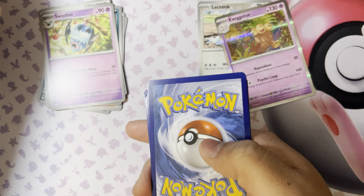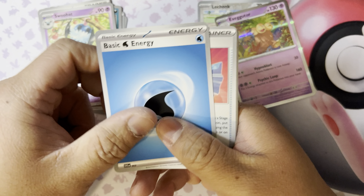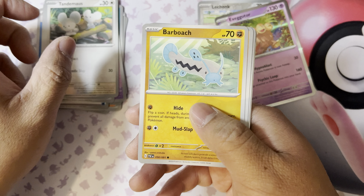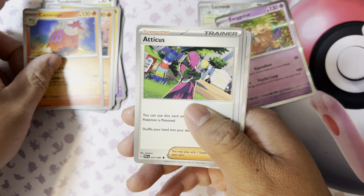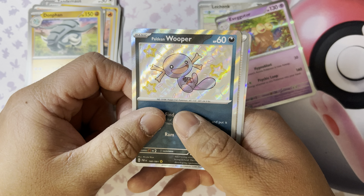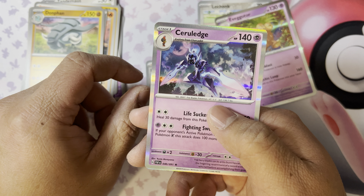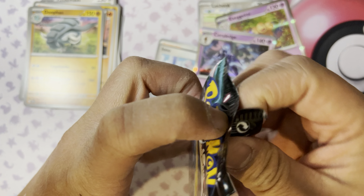All right, pack two. You got your code card, energy, Rare Candy, Tandemaus, Barboach, Numel, Camero, Axew, Delfox. Hey look at that — Wooper! Nice. You got Eevee and Zoroark. All right, on to the next one.